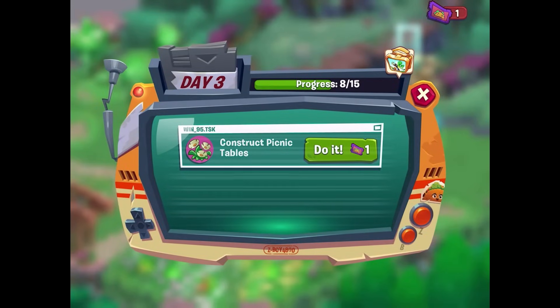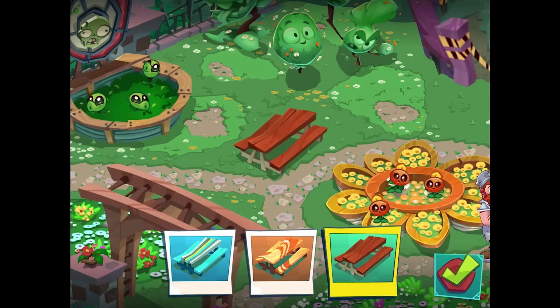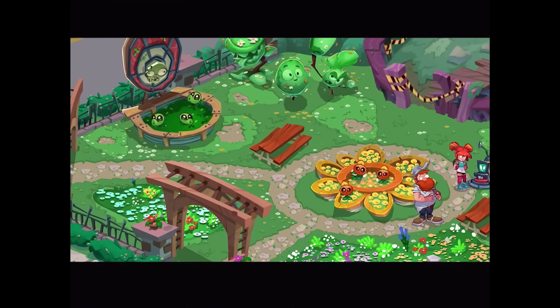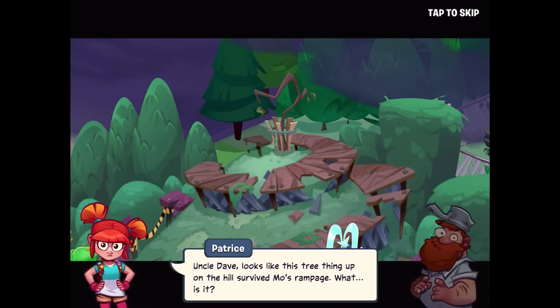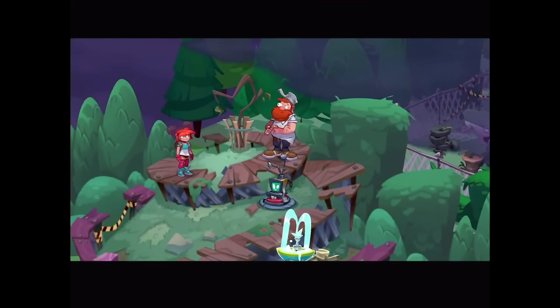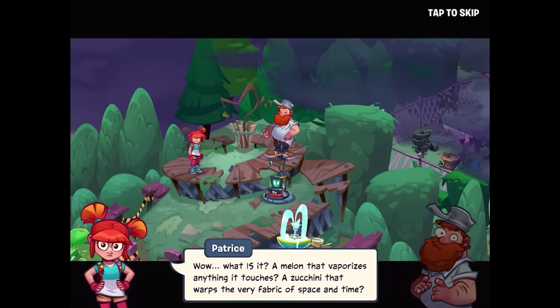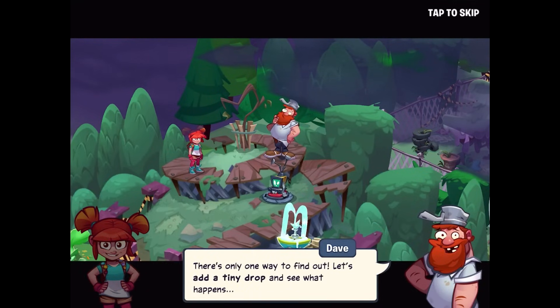We get a ticket to construct picnic tables — I'll go with this one. 'I'd park my butt on that any day of the week!' Then we spot a tree thing on the hill that survived Mo's rampage. Crazy Dave says it's a top secret experimental plant he started growing before his long nap. It could be a melon that vaporizes anything, or a zucchini that warps space and time. If we can save it with the secret plant formula, there's only one way to find out.